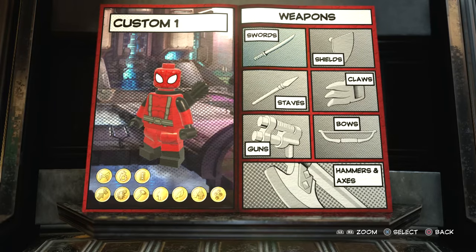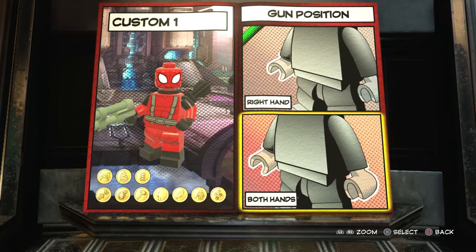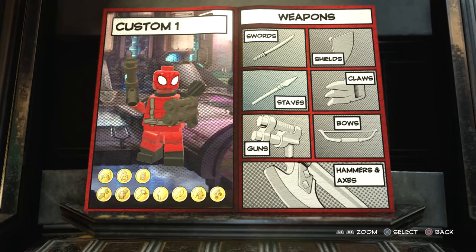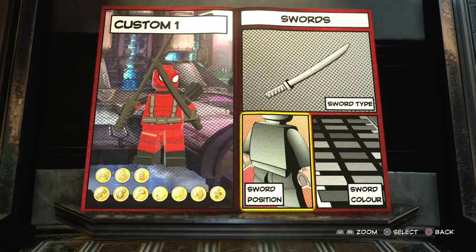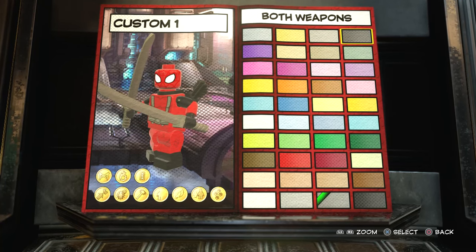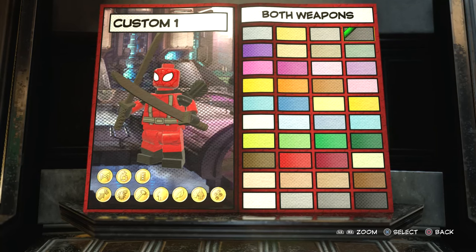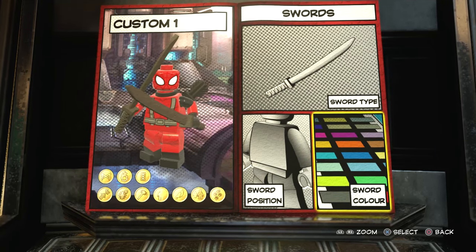Now of course we're going to give him some weapons. There are two ways you could go about this: one, you could give him some guns — go with two guns and make them black. That looks like Deadpool, that's cool. But I personally preferred the katanas — I just think it looks better. You can have one katana or two; we're going to go with two. Just looks better. Then you choose the colors you want.